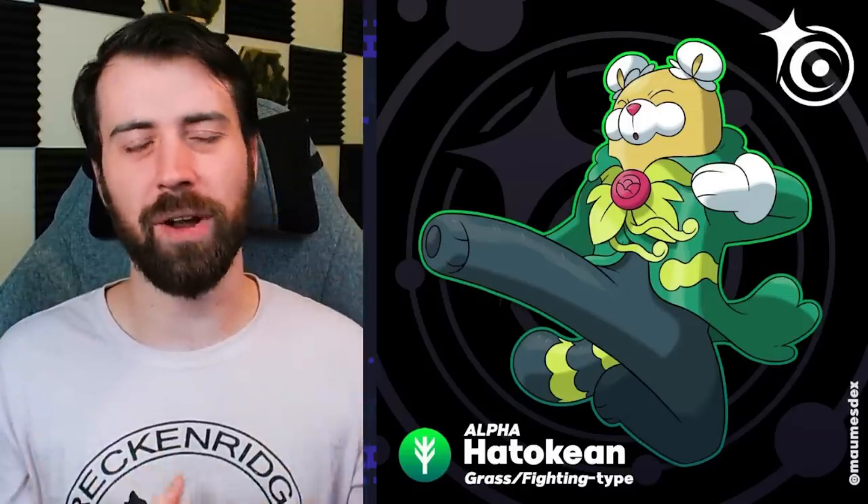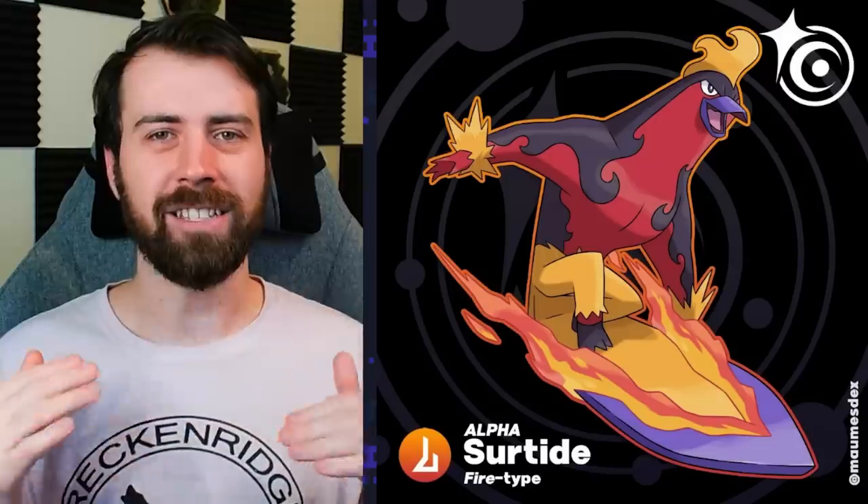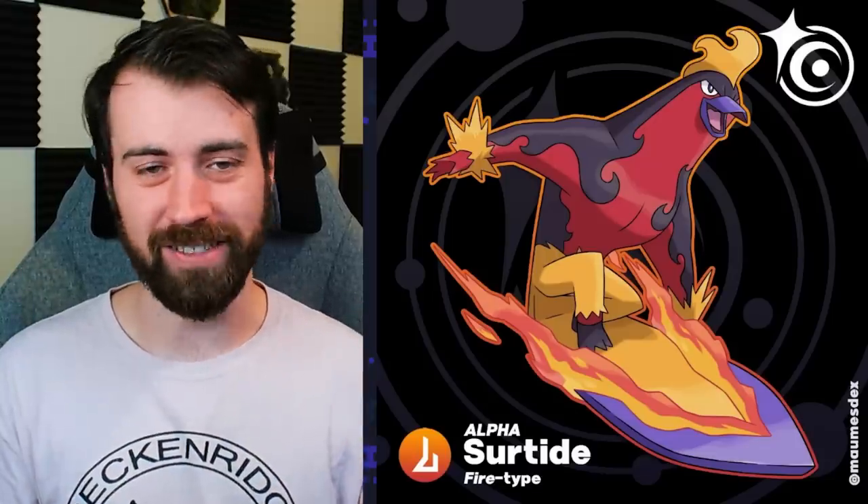I forgot to say these are called Alpha Pokemon. So this is Alpha Hatsukien, and it's a Grass Fighting type. There are some very simple changes here - we have little rows coming out instead of the flowiness of its buns, and its gi has turned into more of a robe. You can see the pattern on its sides has become more floofier, almost pollen-y or flower-like. Next up, we have Alpha Surtide, and it's a pure Fire type.